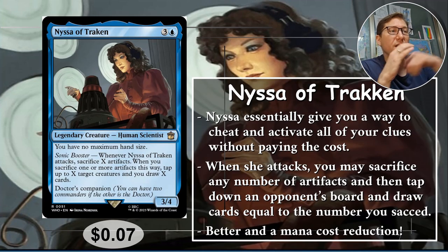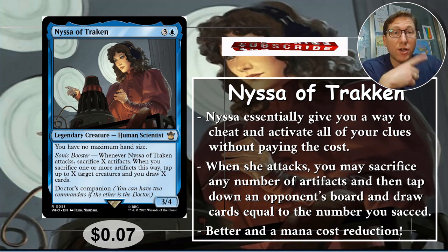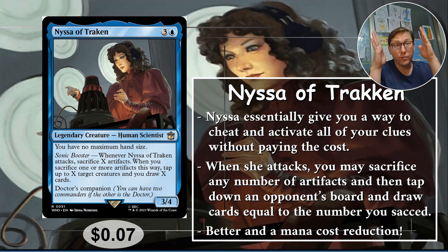Number four: Nissa of Traken. This is a Doctor Who one — she looks very old-school Doctor Who. Three and a blue, for a three-four with no maximum hand size — very good start. Sonic Booster: whenever she attacks, sacrifice X artifacts — any artifacts, not specifically clues. When you sacrifice one or more artifacts this way, tap up to X target creatures and draw X cards. So you tap down someone else's board for everything you sacrifice and draw that many cards. Basically this is like activating clues without paying the mana cost. Also, any other artifacts you can treat as clues if you want to. She also has Doctor's Companion if you want to do a Doctor Who deck. Seven cents.